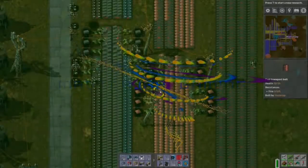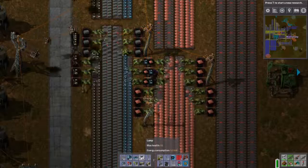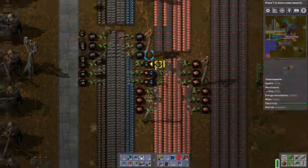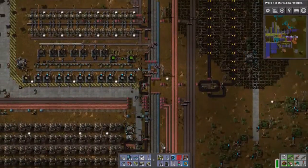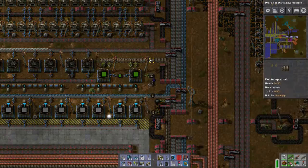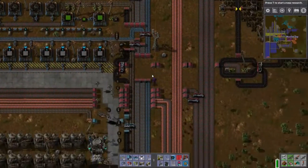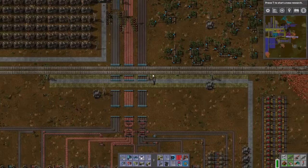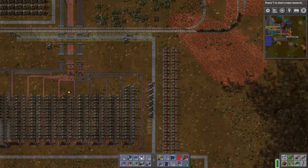Hello everyone, welcome back to Factorio! Today we are going to move our smelting setup, but first our belts need to be empty. I can do this by robots — apparently stuff is happening here. The robots are taking items to a chest because there is a requested chest there. I've been doing some planning and I am at the moment emptying out all the belts.